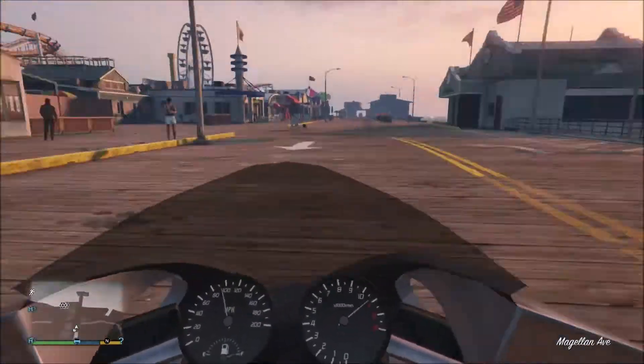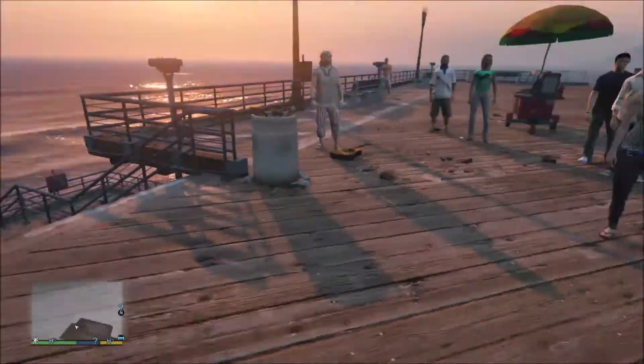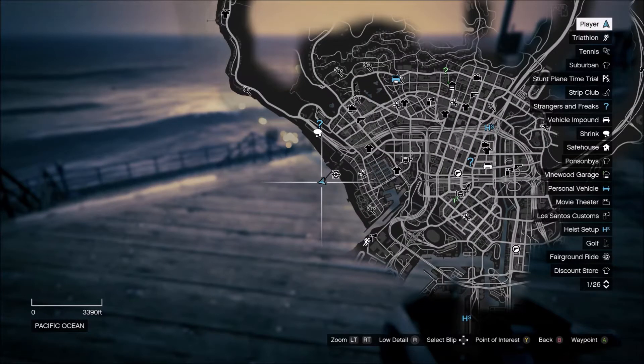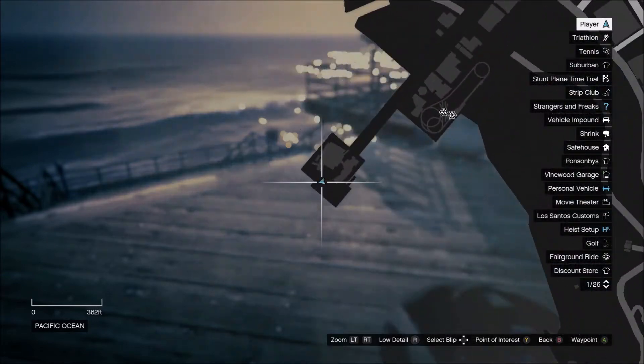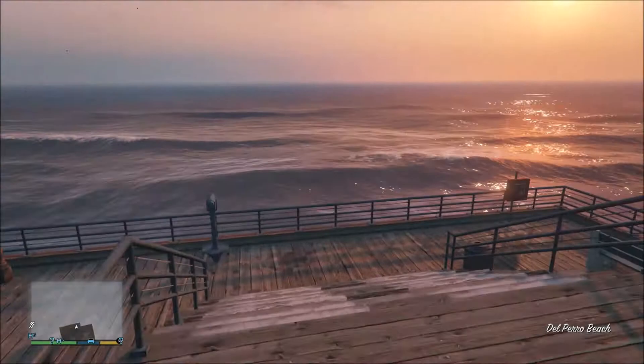Hey, what is up guys. Today I wanted to bring you a new video on two peyote plant locations. The first one I will show is right here, pictured on the map at the Del Piro Pier. You will just need to go all the way down to the pier, go down to the lower level, and just jump off into the water.